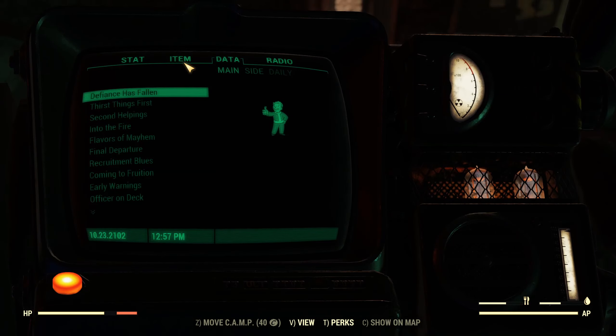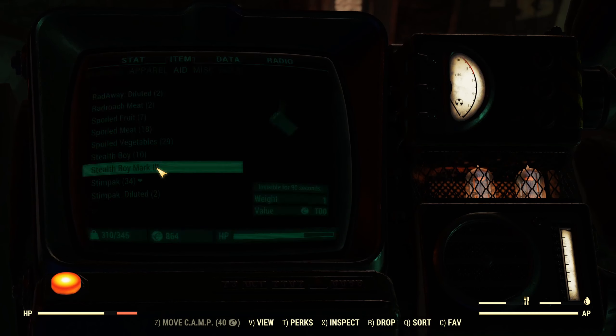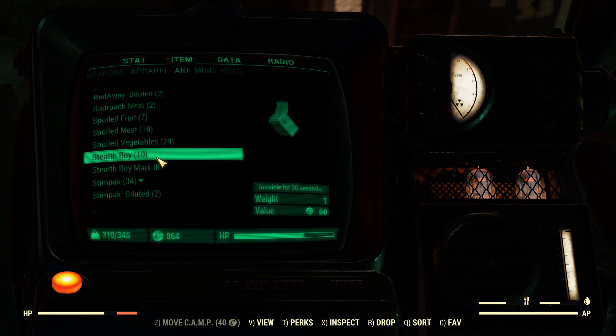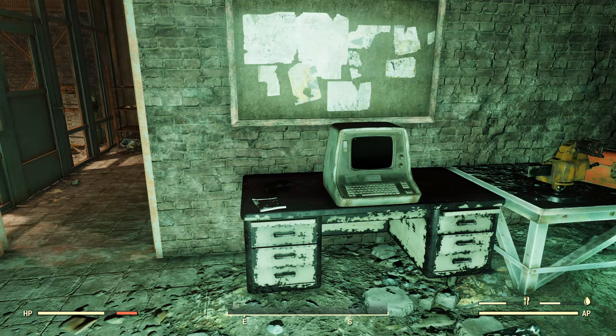I actually kind of want to see what that is real quick. Invisible for 90 seconds, versus a Stealth Boy, which is invisible for 30 seconds. Let's take another look around here.